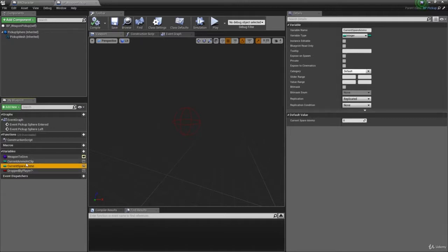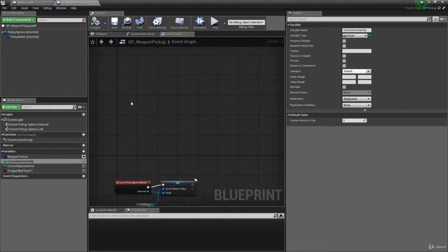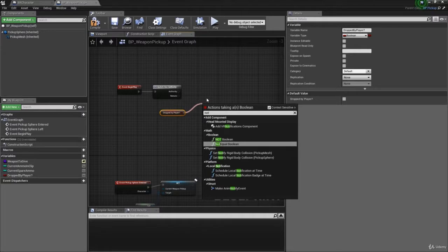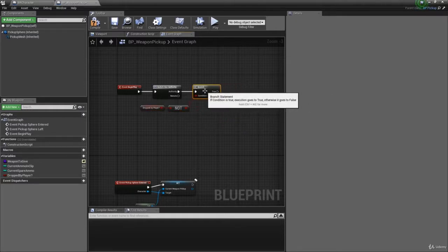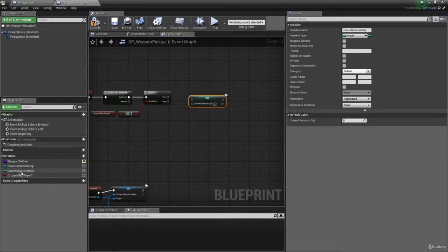We'll use 'Dropped By Player' to set the ammo on Begin Play. If a player didn't drop it — i.e., it just spawned in the level — we don't need to do any ammo stuff. On Begin Play, run this only on the server. Use a 'Not' node to invert the 'Dropped By Player' value, then feed that into a Branch — if the player did not drop it, we'll set the current ammo values.